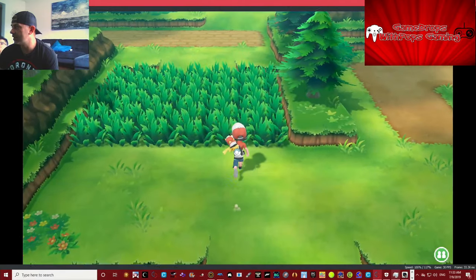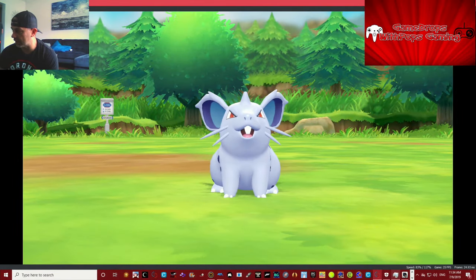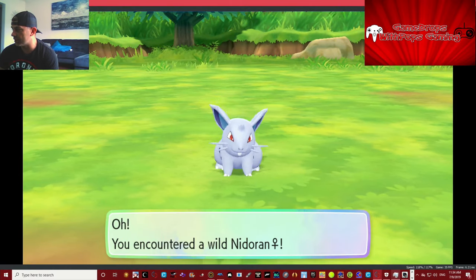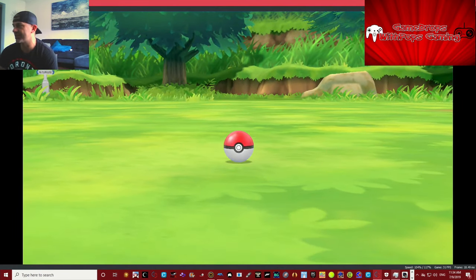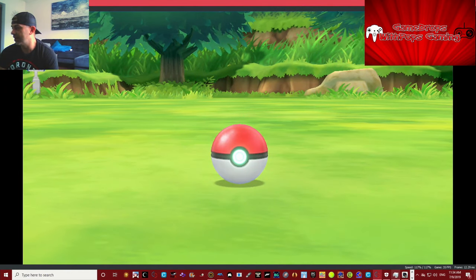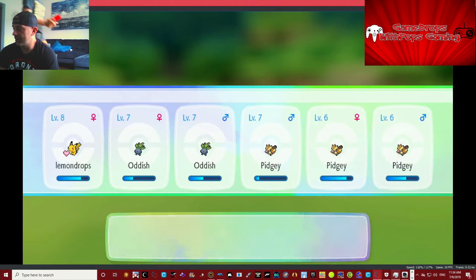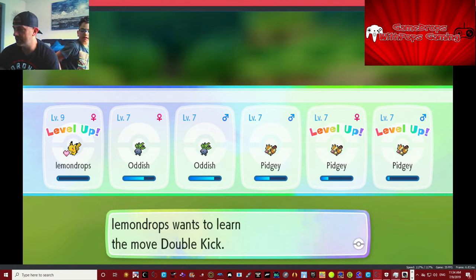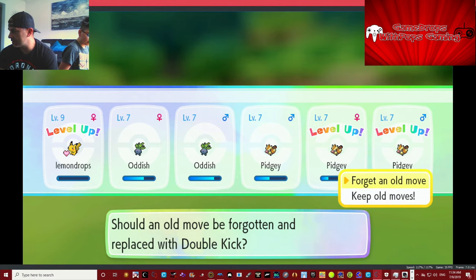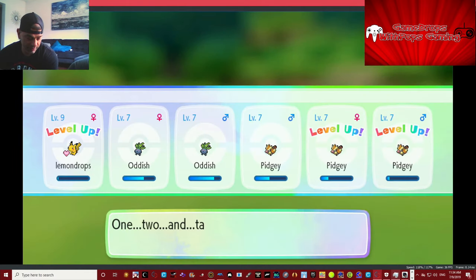All right, let's fight this guy — get him! A wild Nidoran, and it's a girl too. Excellent, right on the schnoz! Caught her right away. We got a level up for Pikachu, Pidgey, and the other Pidgey. Level nine — let's see which old move we should switch out. We'll switch out Tail Whip.